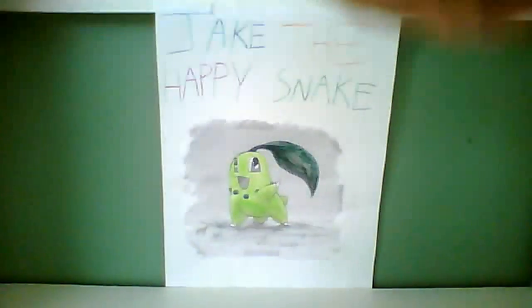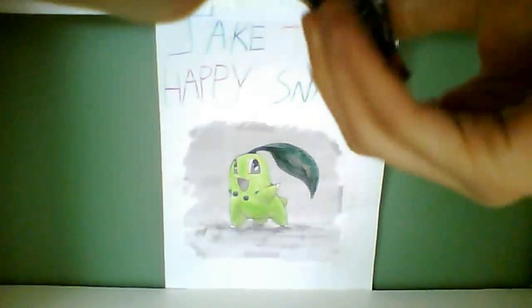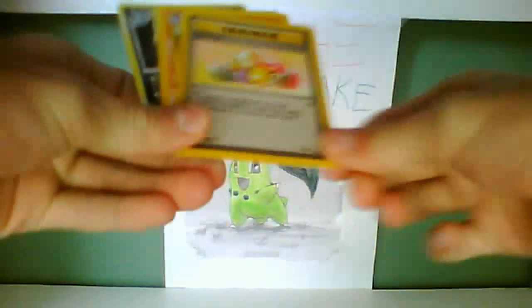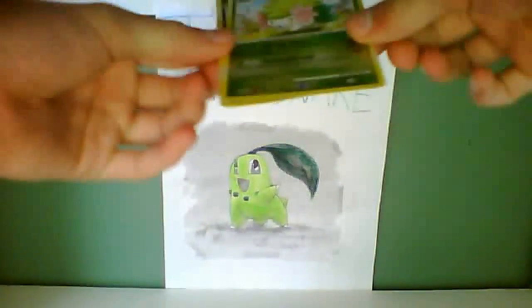The last pack is a HeartGold SoulSilver. We got a Cubone, Squirtle, Ponytub, Tail-O, Grass Energy, Mr. Fuji Trainer, Machoke, Master Ball Trainer, Shaman Reverse, and a Tyranitar. So 2 rares in that pack.